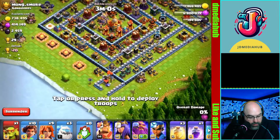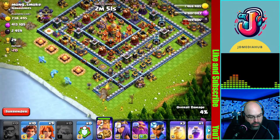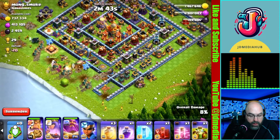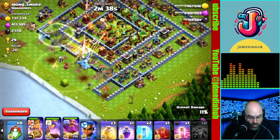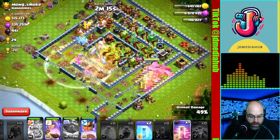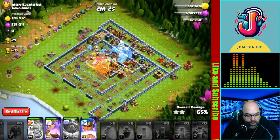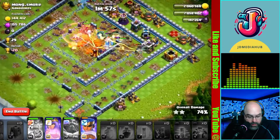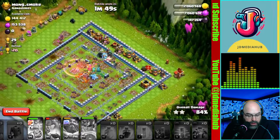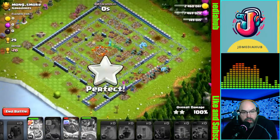We've got our king over here. I don't think I need much more funneling than that. One, two, three, four - all of our root rider friends go in here. We're going to overthrow over there. We're going to send in the rest now. The town hall should wake up - yes, right there! The spirit fox - sorry, the royal champ - is still alive and that is going to be a three-star!